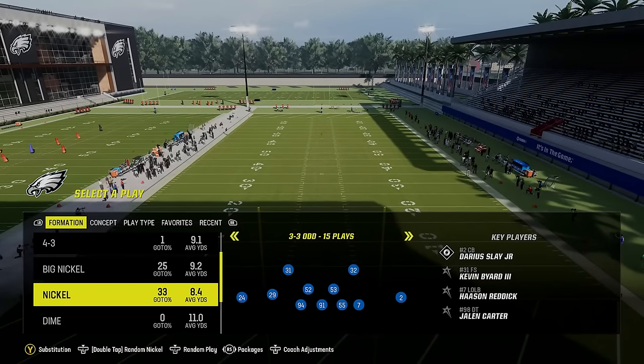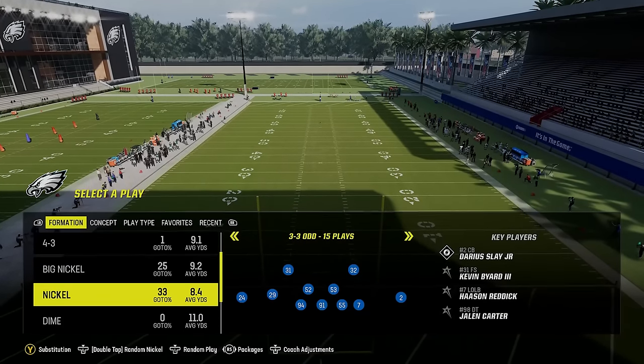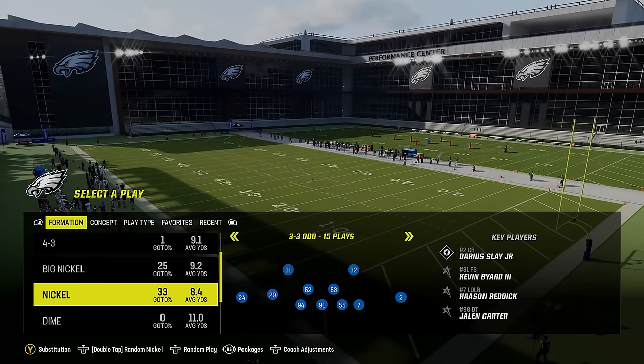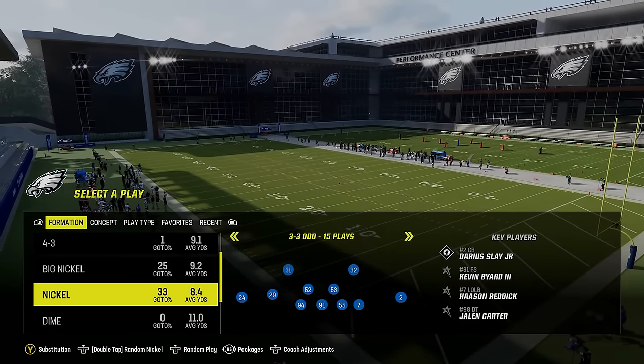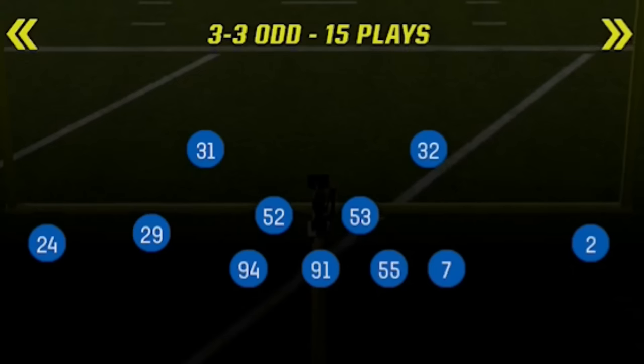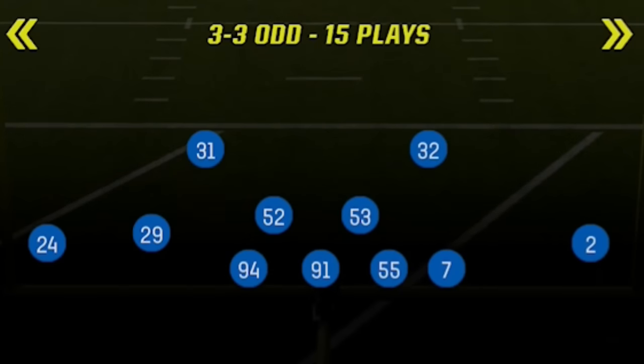Welcome back, money team. This is Madden Money Shot. It turned out this past weekend that Henry — who might be the best Madden player in the world or the best defensive player in the world — is actually using the exact same formation that I've been calling the meta for several months: the Nickel 3-3-odd. This is a pretty rare formation.